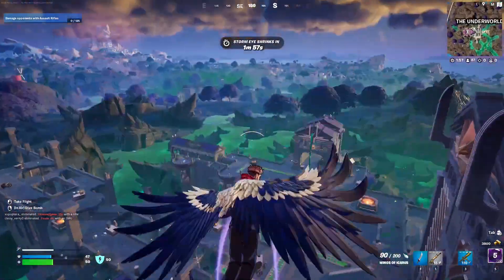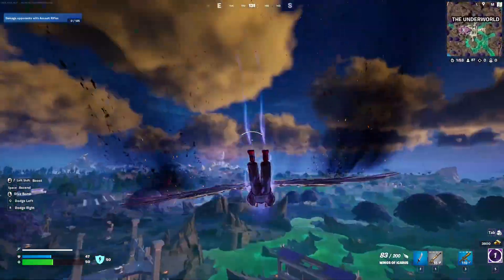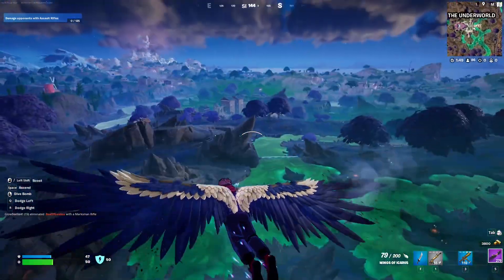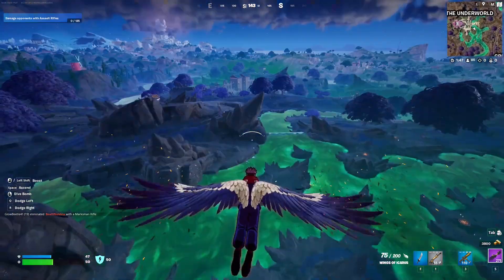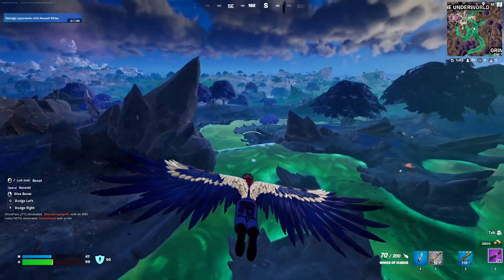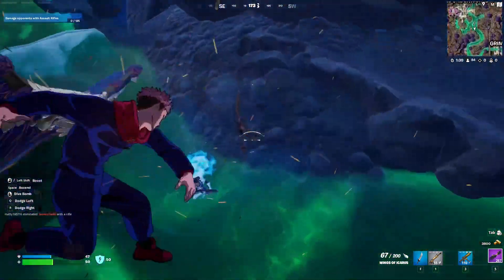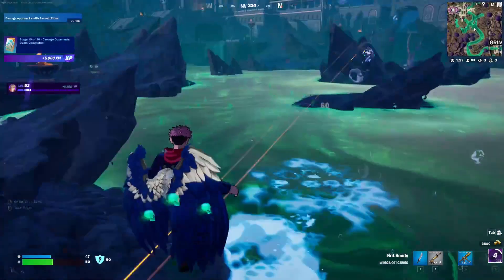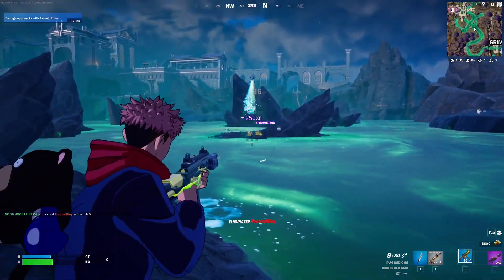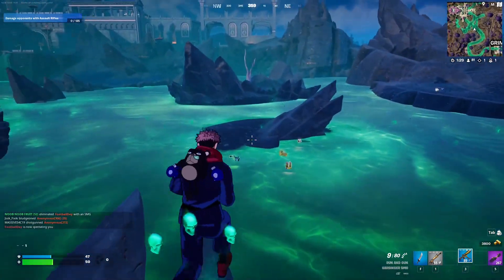We're going to find an opponent, someone who is easily enough eliminated. There should be a couple of stragglers. I found somebody who looks like a bot — if they're swimming normally in the water and not using the dashes, that's probably a bot. And there it is. Just make sure you have under 50 HP to do this.